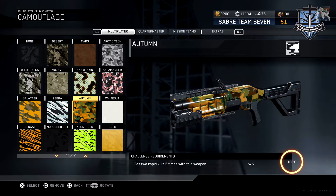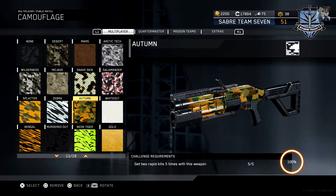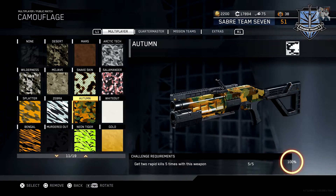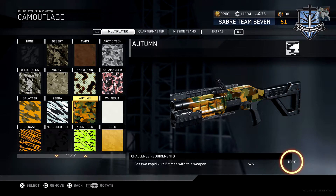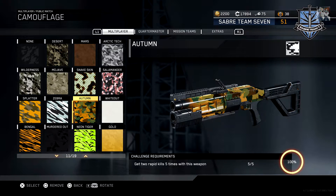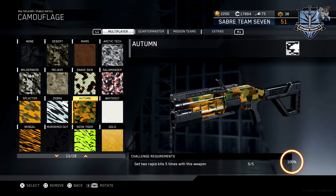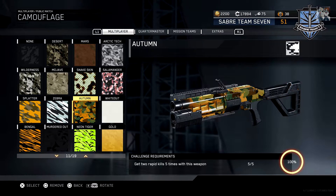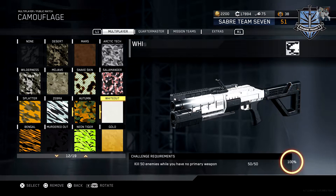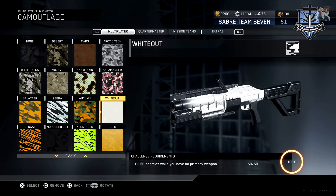Getting into the rapid kills: in the grand scheme of things, when you can pair it to the other challenges, this one is really not that difficult — especially when you go into Drop Zone, which was the game mode I did most of these in for the week it was available. You do get clusters of people running out together trying to grab care packages, so getting two rapid kills five times is really not that bad. The time between trigger pulls isn't too long either.